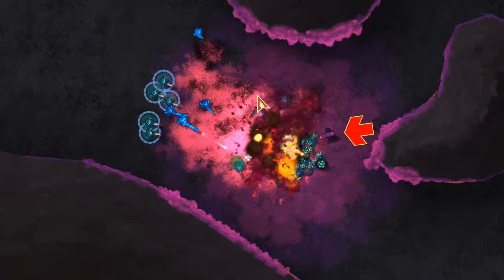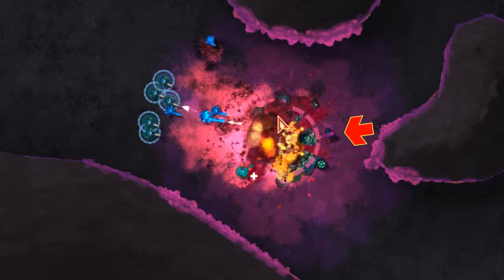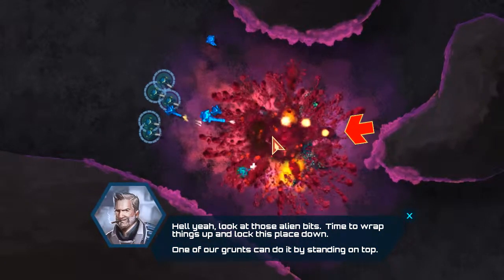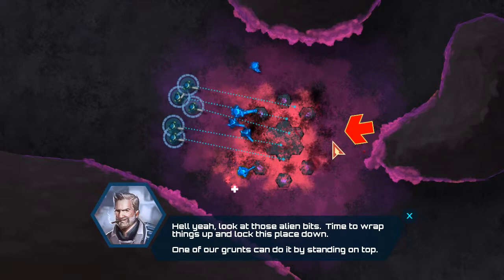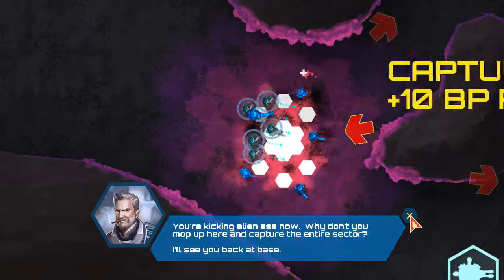This game is very, very deep. I've watched my friend play some of the later missions and there's so much about the game — it's constantly changing. For a moment you think you know the enemy and then all of a sudden things turn upside down. Look at those alien bits. We just need to kill this hive before it can keep spawning more aliens on us. Time to wrap things up and lock this place down. One of our grunts can do it by standing on top.